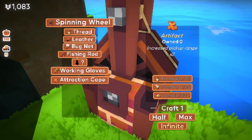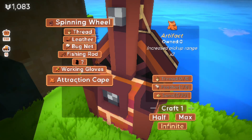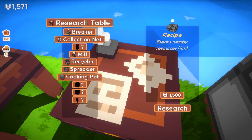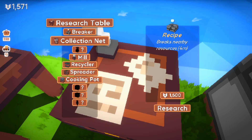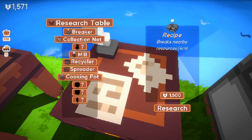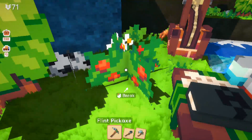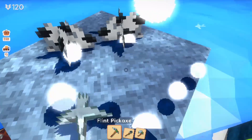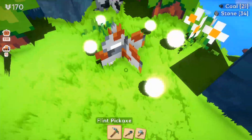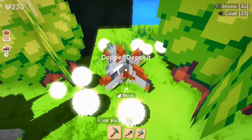We're back - I've been clicking a lot, made a lot of progress. I'm on the spinning wheel. There's some working gloves that enables hold-click, which is pretty nice. I'm excited to get those - that's going to be a must-have almost. The attraction cape actually gives your pickup range times two. On the research table, we have a breaker which makes nearby resources four meters around it, a collection net for fish, a recycler, a spreader, and a cooking pot. Mostly interested in the breaker. It does cost 1,500 to research, which is a lot, but I have enough now. So I got the gloves done - let me show you how fast they are. It's like super clicking - I can hold it down and it goes very quickly. I really like the gloves. Highly recommend that as one of your first items to work on upgrading. It is super powerful and it makes gathering resources a lot easier.